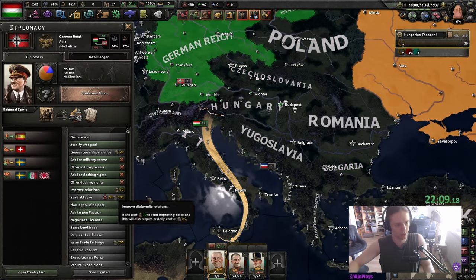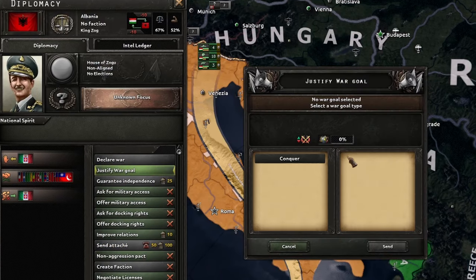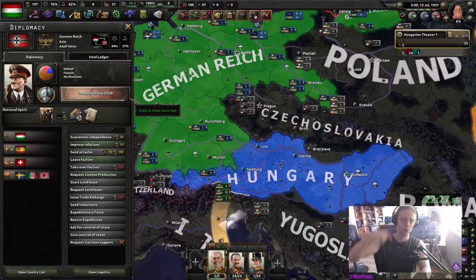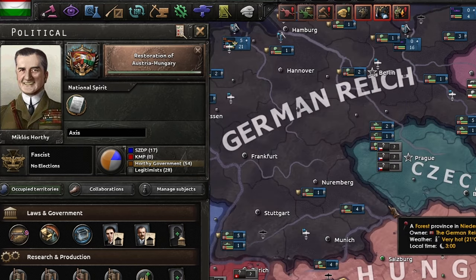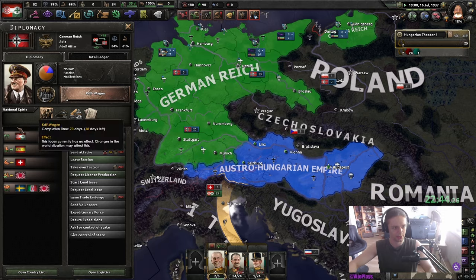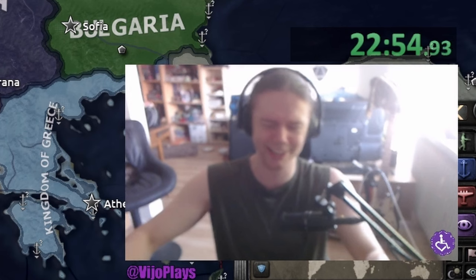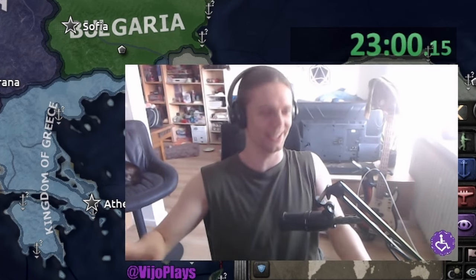We're fascists. We wait one tick. We join Germany. We justify on Albania. So with that, we don't have to worry about the German focus stuff because now we are part of the Axis and we know every focus that the Germans are going for. We are also gonna get the communist guy because I think this whole fascism thing is kind of cringe. I don't like fascism, period. Sucks for our pie chart — I didn't pick a focus.